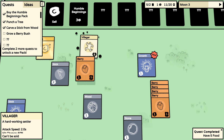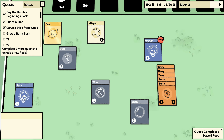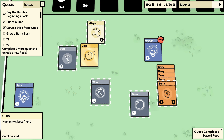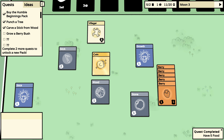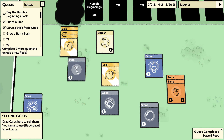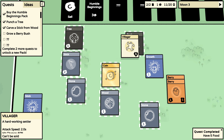Can I send my human anywhere else? Can I zoom out more? Grow a berry bush — how do I get soil? Do I just have to keep selling things to get it, I guess?